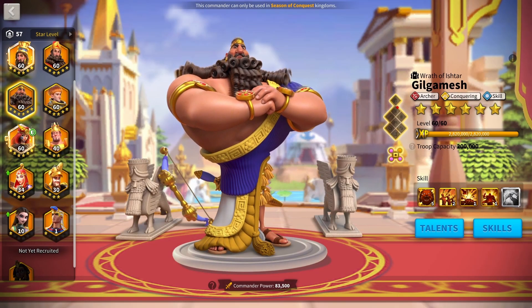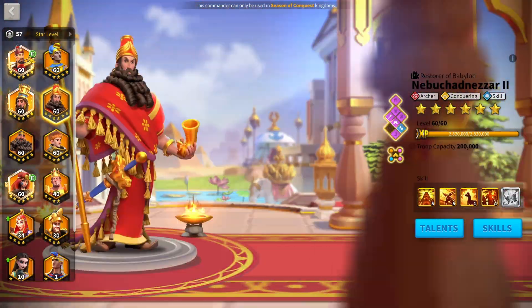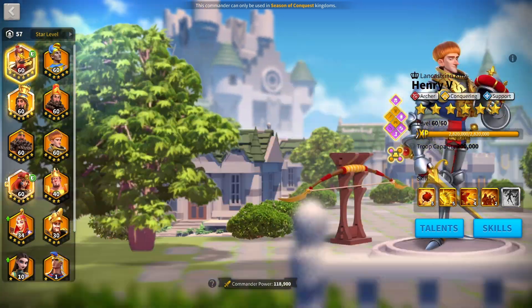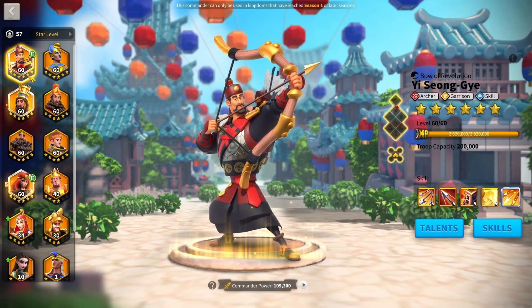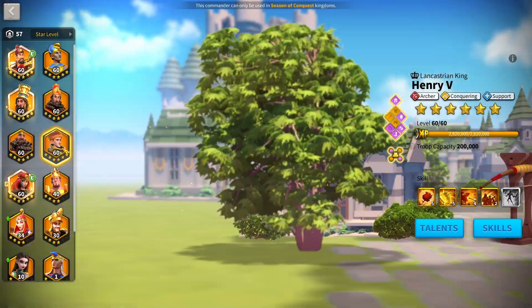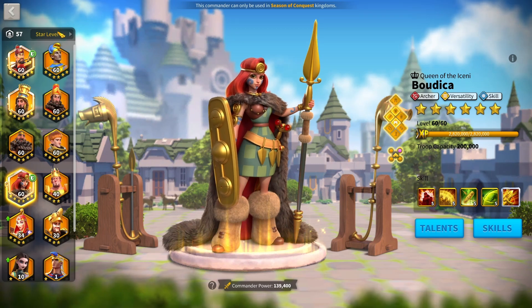There are no real alternatives for the Gilgamesh-Tamiris combo. For Boudicca, you can pair her with Nebu or YSG, but I still prefer Boudicca-Cyrus. If you've just reached Season of Conquest and want an archer march, Boudicca-YSG is fine. With Henry, you'll eventually replace YSG with Zulang when he releases — at that point consider putting YSG with Nebu, or benching YSG, and running Henry with Zulang or Nebu or Cyrus, and Boudicca with Zulang.